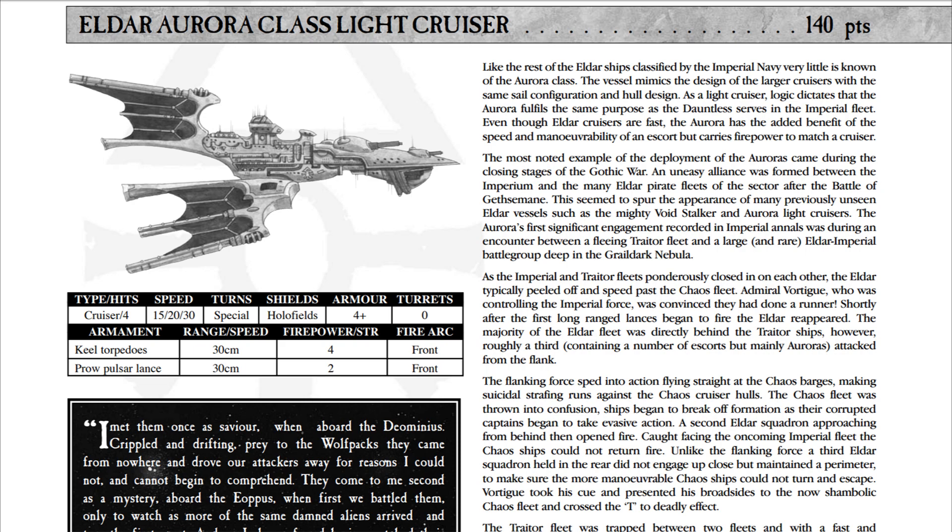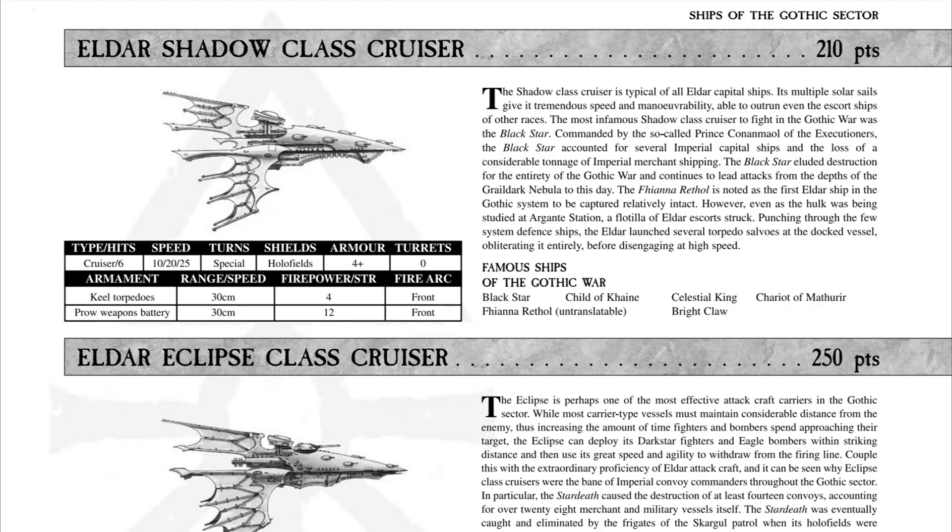The only other ship basically untouched weapon-wise is the Shadow — the carrier version was Tindaelos's own variation. The Shadow could have been very different in the tabletop because of its 12 firepower, giving a lot of dice. In Armada 1 it seems like a lackluster ship since torpedoes are easily dodged from range and starcannons need time to deal damage — it's a double-edged sword.